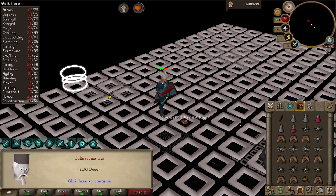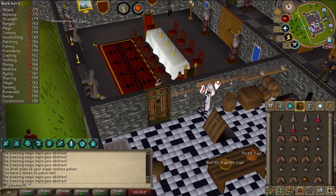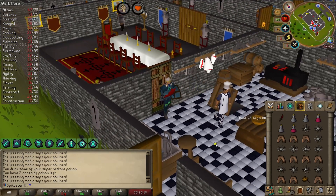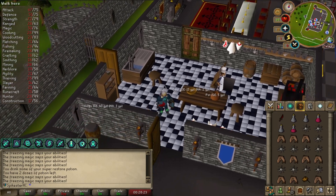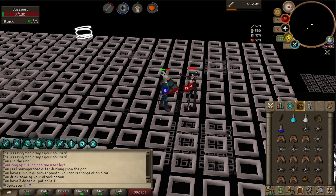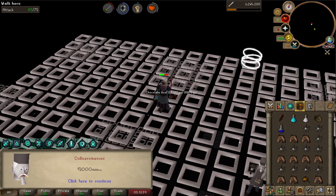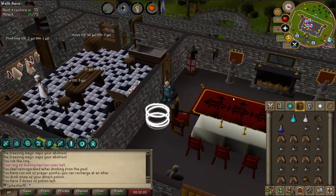Finally managed to beat Caramel — meleeing her was probably a bad idea. I forgot to drain my Prayer beforehand so I could have been doing more damage with the Unholy Warrior buff, but we got it done. There is Dezort killed — probably the easiest one yet; he kind of just reflected a lot of damage back on himself.